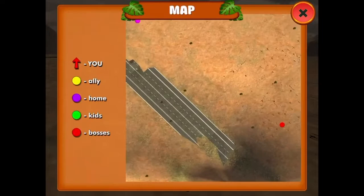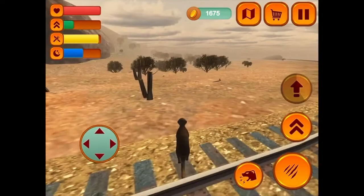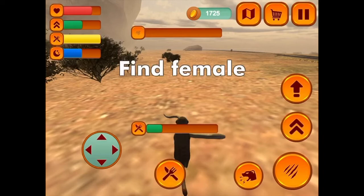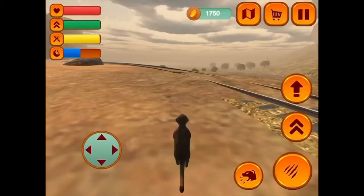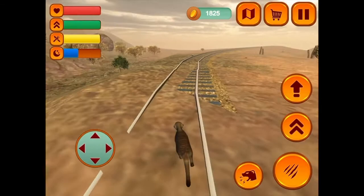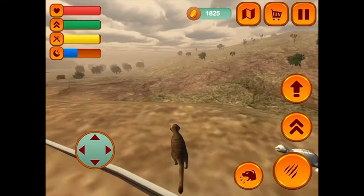I'm going to follow this train track. I never get tired of that. Meerkats would not be able to do that without a vantage point anyway. There's a hyena here — nobody panic. Are you gonna help me, Silver, or not? Where are you? I need your help because you're stronger — you're a silver meerkat.